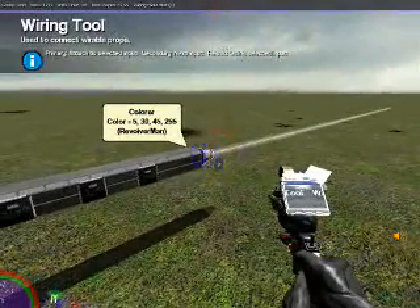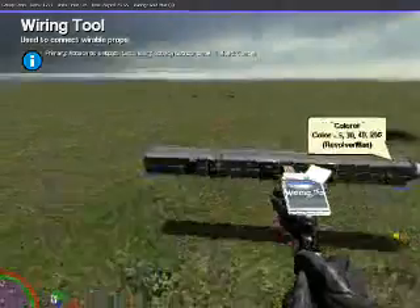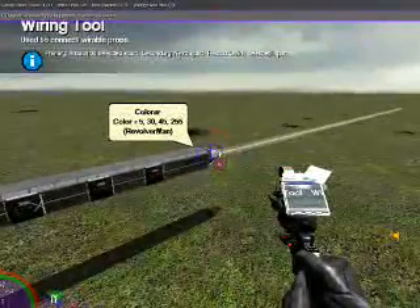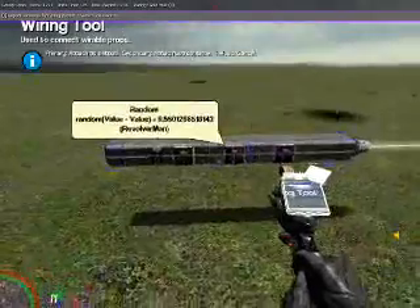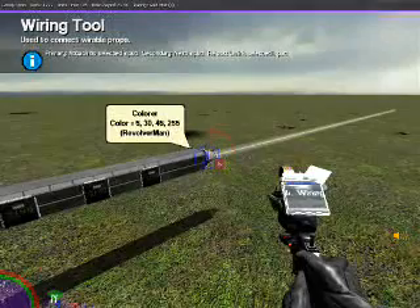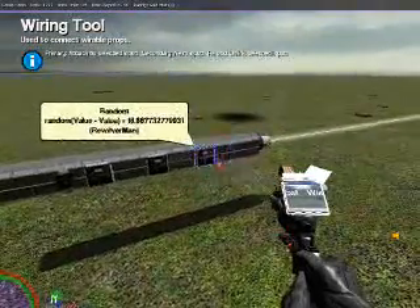Now, for the colorer, we're going to wire the Red input to our first Chip. Then we're going to wire the Green input to our second input. And lastly, we're going to wire the Blue input to the third Chip.